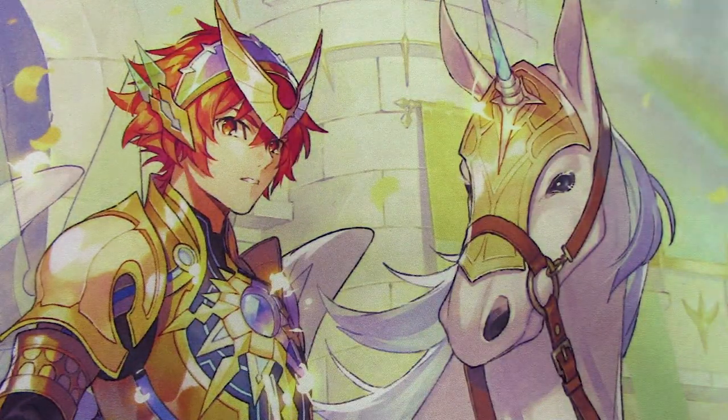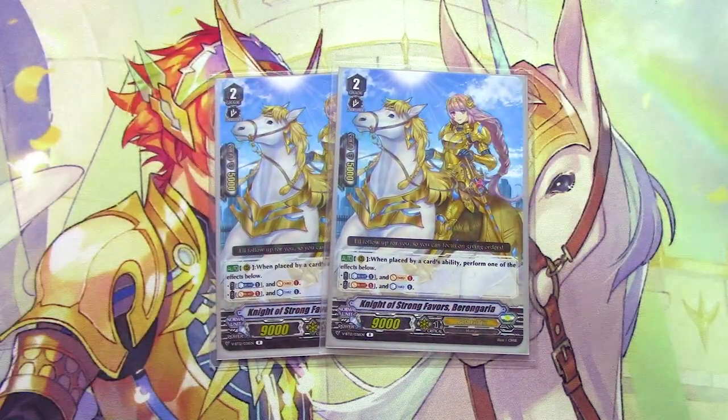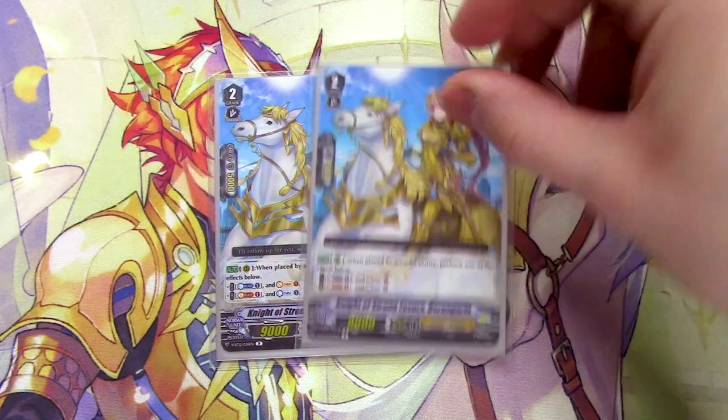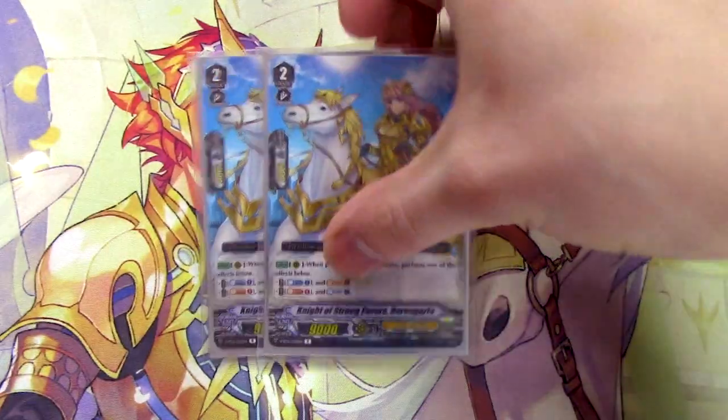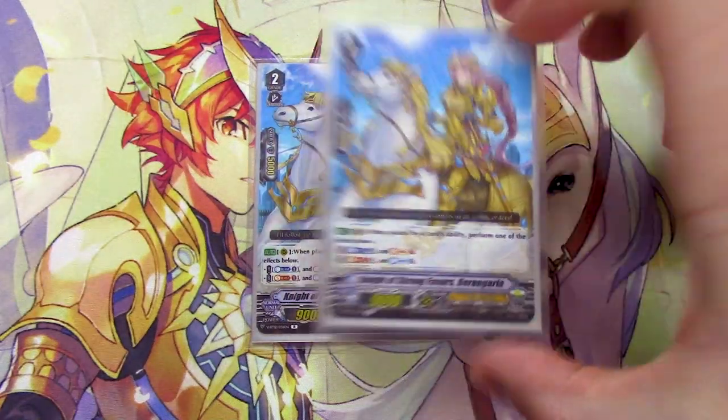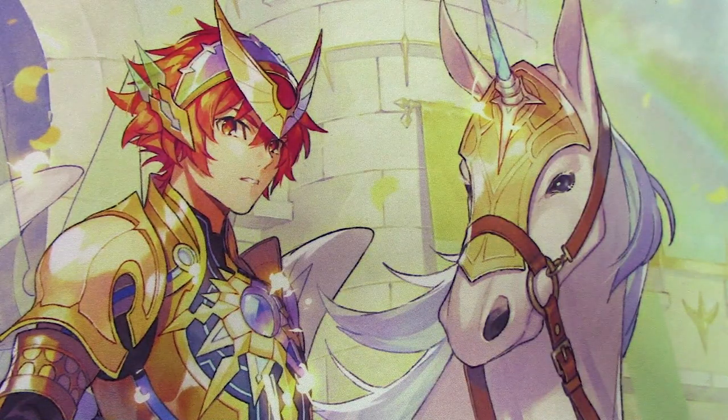Lastly for grade 2s, two copies of Knight of Strong Favors Barangaria — literally only here for the Counter Charge. When placed by card ability, you either Counter Blast 1 to Soul Charge or Soul Blast 1 to Counter Charge. You're pretty much always going to Soul Blast 1 to Counter Charge because you'll build plenty of Soul thanks to Aglavail. The only cards that Soul Blast in the deck are Barangaria and Dindrain, so you'll be fine. Two copies is enough for consistency.